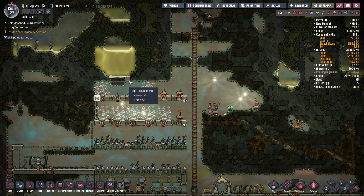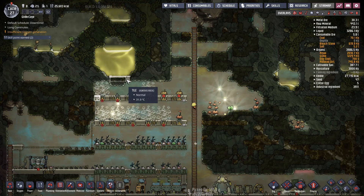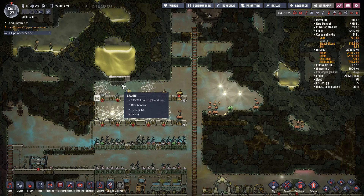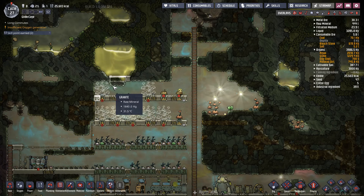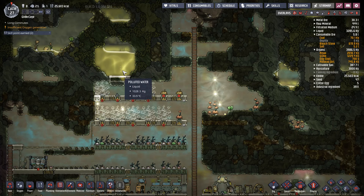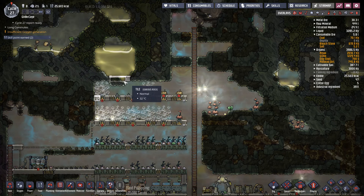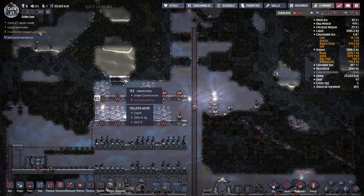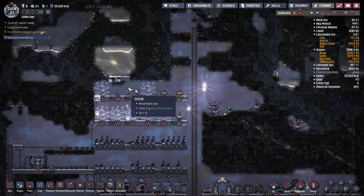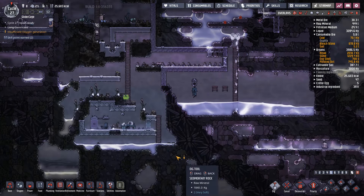If you aren't familiar with this, these are soft tiles — algae tiles and slime tiles. If I were to just dig these spots out, they would break from the pressure of all that water. The water can't flow diagonally through two solid tiles, so we're digging it out and building one at a time so that we don't flood the base.